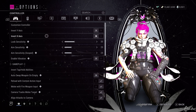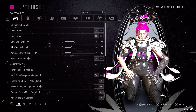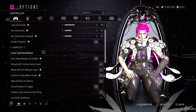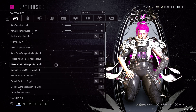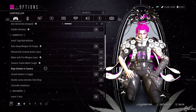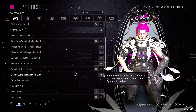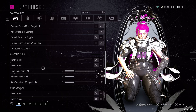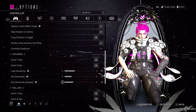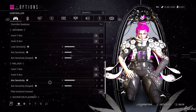In the Xbox settings, turn off the invert Y and X axis first. Look sensitivity, aim sensitivity, and scoped aim sensitivity are different from other platforms — probably because the controller joystick has a different hardware sensitivity — so just do 33, 23 and 23. Turn off vibration. I don't use invert up or hold abilities. Auto swap weapon on empty is off, reload with contact section input is on. Melee with fire weapon input is on. Align attacks to camera and melee tracks the target is on so you can attack enemies easily. Crouch toggle is off, double jump executes void's link is on. Dead zone settings are left at default. On Archwing, look sensitivity is 33 and aim sensitivity is 23, scoped is also 23. On Railjack, inverts are off, aim sensitivity is 33, scoped is 23, and pilot centered crosshair is on.